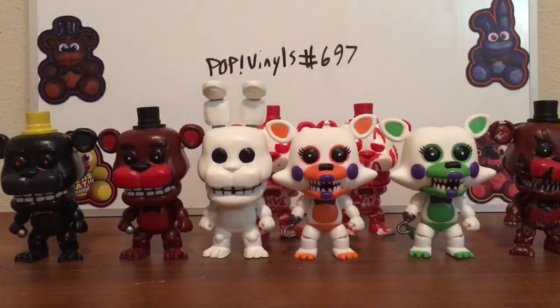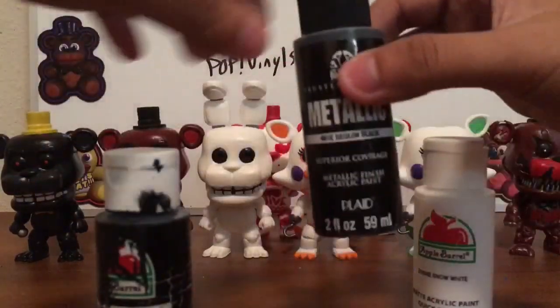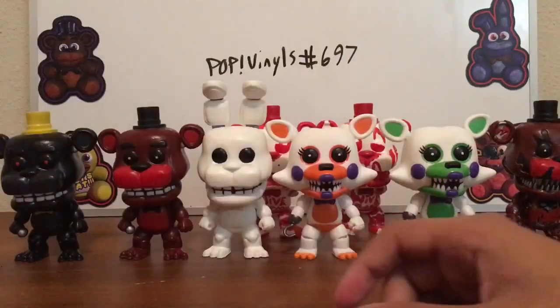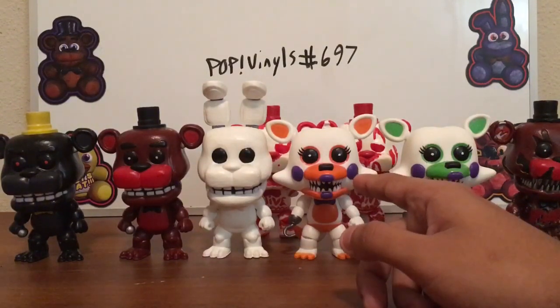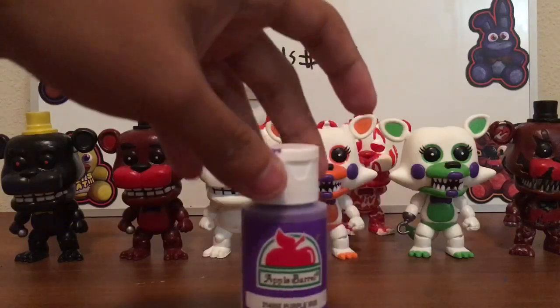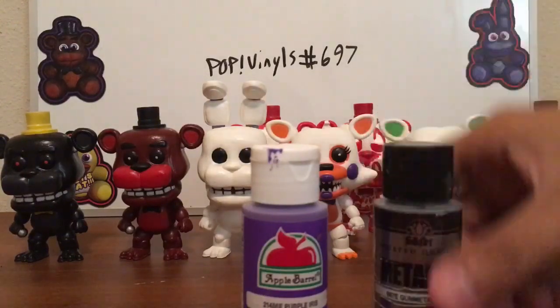For White Rabbit, I only used two colors. White for the overall whole body, and Metallic Black or Regular Black — I can't remember which one. For the orange details, I believe I used Spiced Carrot, but it might be Jack O' Lantern — just to be safe. I also used Purple Iris for her cheeks, lips, and bow tie, and Metallic Gunmetal Gray for the hook.